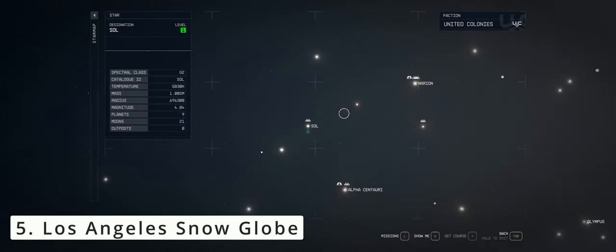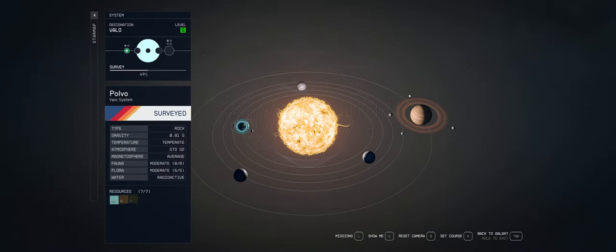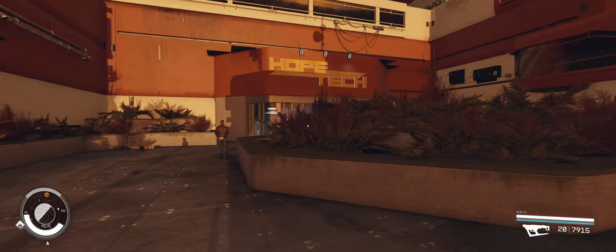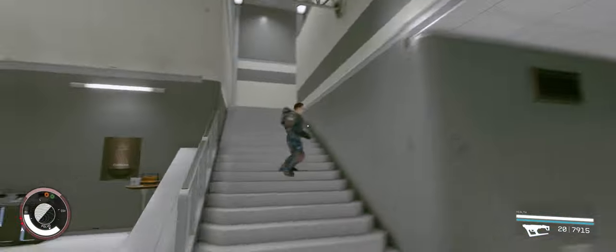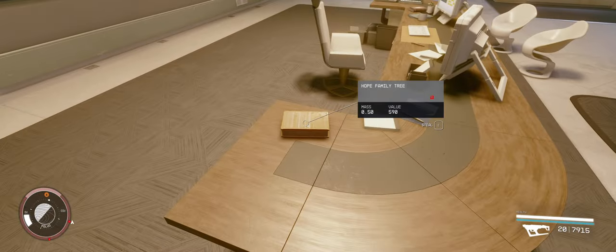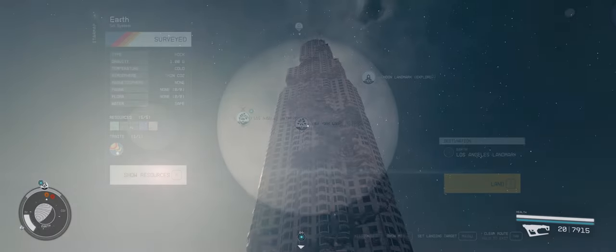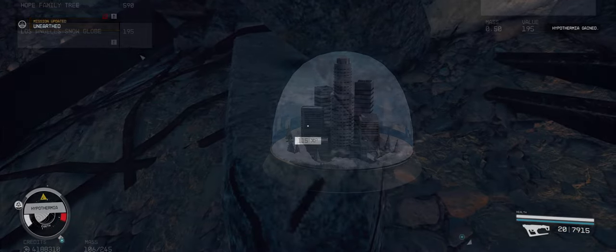Our fifth quest to collect the Los Angeles snow globe is triggered by stealing the book Hope Family Tree in Hopetown on planet Pulver within the Valo star system. Once you have landed, head over to the main Hope Tech building. Make your way to Ron Hope's office at the top, following the path up the stairs as shown on the screen. On his desk you will find the book Hope Family Tree, which will start our quest. Head back to Earth to the new Los Angeles landmark. Upon landing, follow the path on the screen to find the Los Angeles snow globe at the foot of the US Bank Tower.